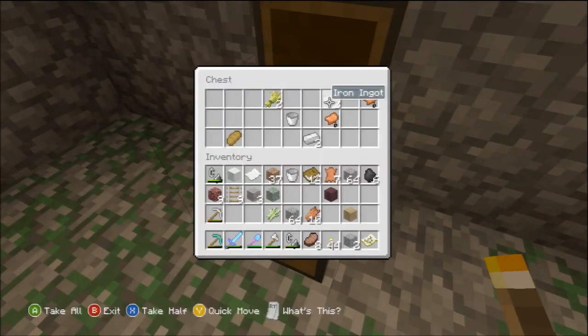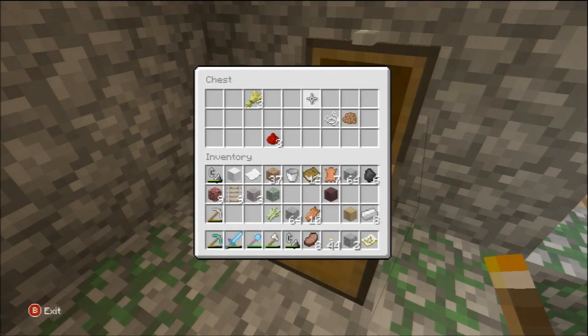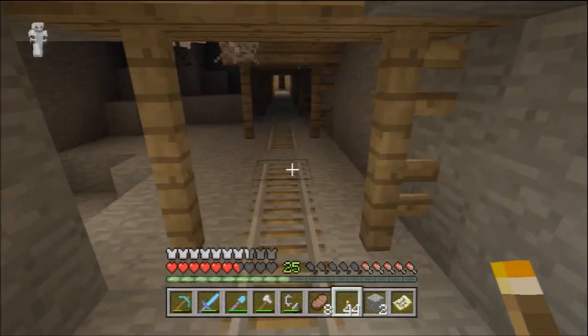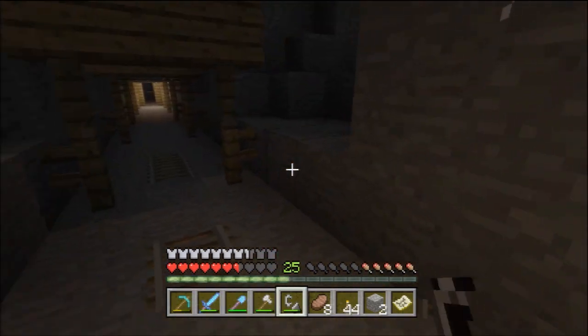We'll take the iron bars because iron's nice. We'll take the saddles — actually, not really worth it in my opinion, so I won't. You don't think something's worth it, you don't do it. We're going to take these minecart tracks — minecart tracks, I should say — and then I'm going to head towards the end of this corridor.